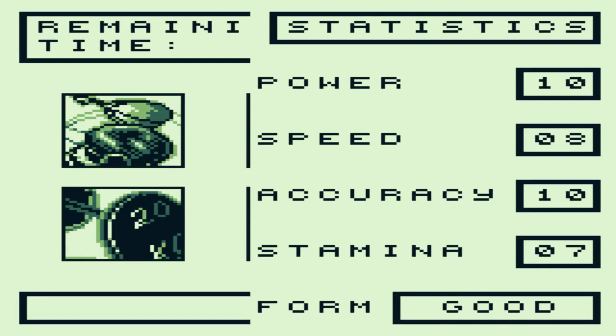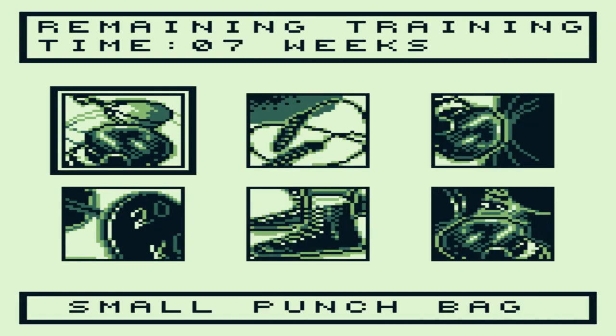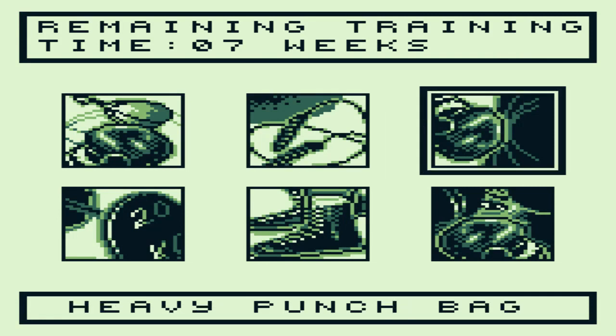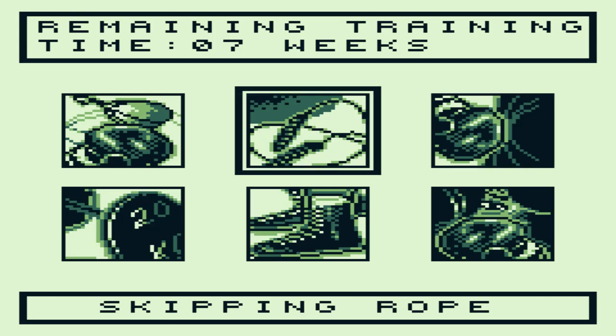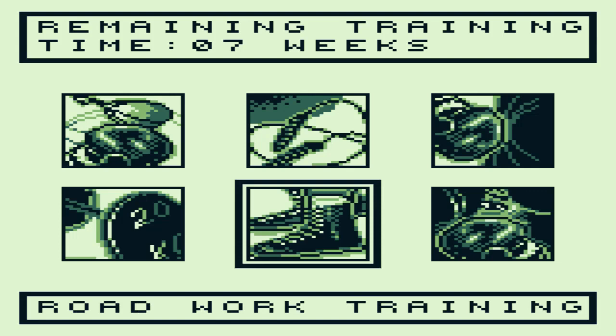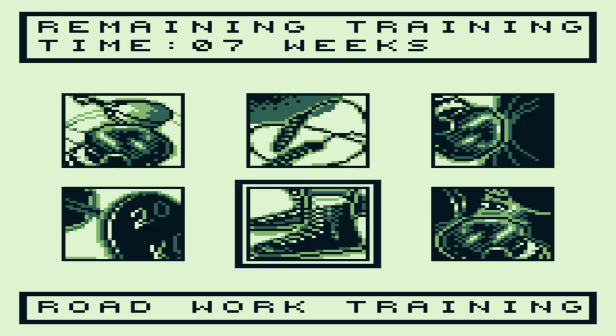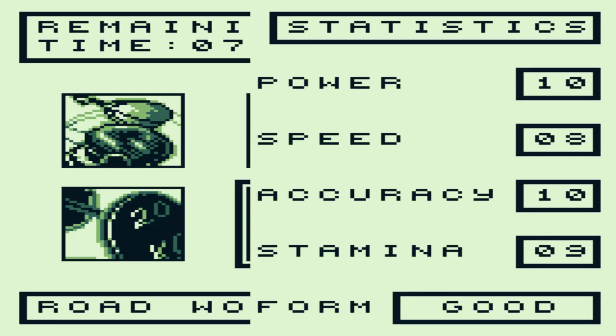Here you have your training menu. The speed bag gives one speed and one accuracy. The jump rope is good for accuracy. The heavy bag gives one strength and one stamina. Weights give two strength. Jogging gives two stamina. With sparring you don't really have to mess with it, but you can go in and adjust your combo. Either way, I just had to improve my stamina as much as I can.